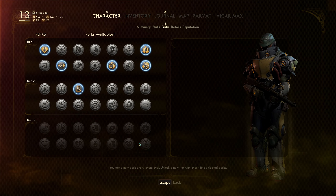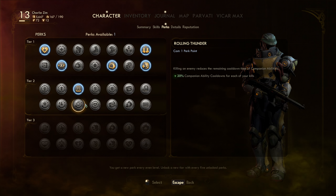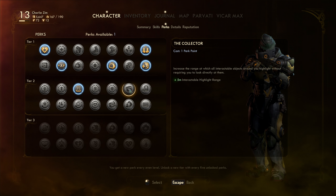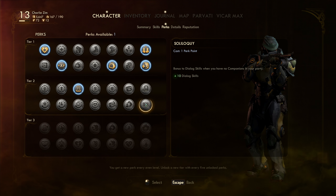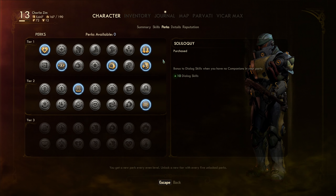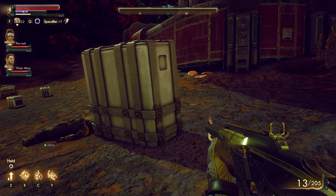Yeah, let's do it. Weird science — what do I want? Plus 10 dialogue skills — ooh, that might be a good one. Yeah, let's do plus 10 dialogue. I'm a dialogue whore, what can I say. Now I can talk even more about how badly my corrosive burns hurt.